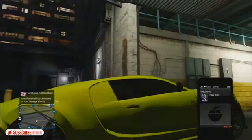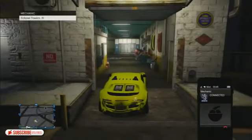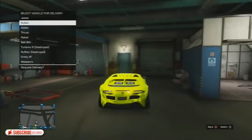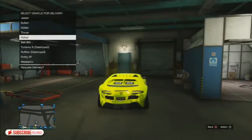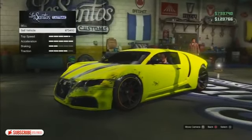Once your mechanic answers, choose the apartment you want to use and make sure you select the apartment where you purchased the Rebel — so if you bought it at the $500k apartment, choose that one. Then call your Rebel and spam right on the d-pad. Click sell and wait for the yellow circle to come up, then go.